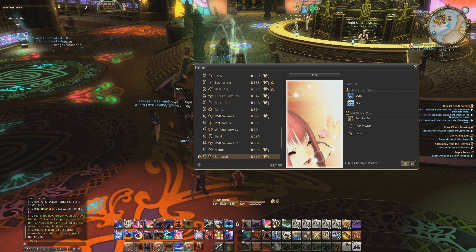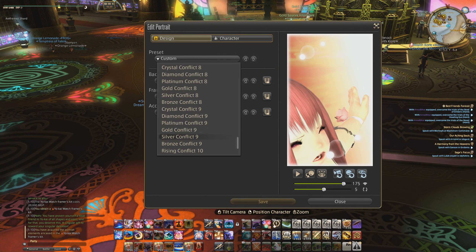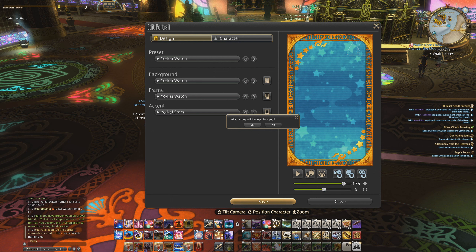I'll get up the menu for portraits. Let's look at the preset that they give for this thing — I'll go find it. Here it is: Yokai Watch. So that's how it looks. I was like, what is that red thing? That's the funny ears. I guess it looks more like a Beast Tribe kind of plate. The little stars are part of the accent.